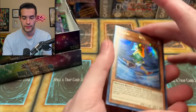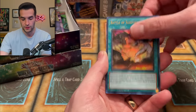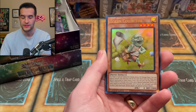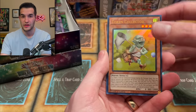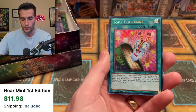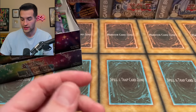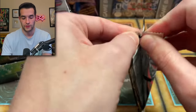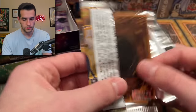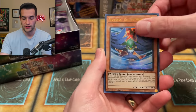Battle of Sleeping Spirits. We got Token Collector — this is actually much needed because it was good a few formats ago and it was very expensive, like $5. Advanced Dark. Toon Bookmark — more Toon stuff. Secret Rare. So now if you have a Toon Kingdom or something like that, you can match it up with your other Toon cards, all having Secret Rares. Looks good there.